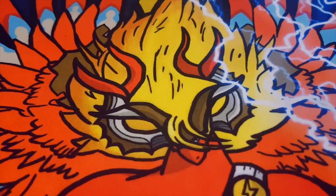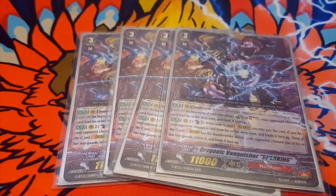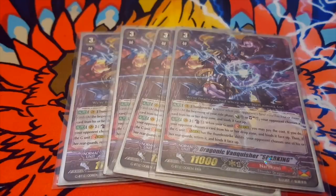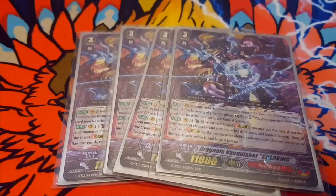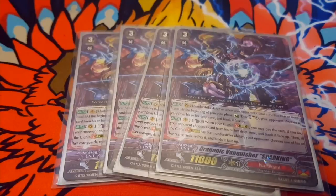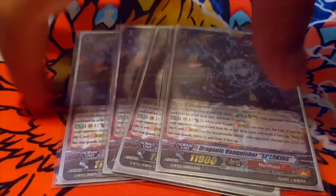Next up we go to Dragonic Vanquisher Sparking. His first skill is Thunder Strike 4: at the beginning of your ride phase, counter charge 1 or soul charge 1, and your opponent chooses a card from their drop zone and binds it face up. Second skill is counter blast 1 when your G unit strides — pay the cost. Your opponent chooses a card from their drop zone and binds it face up. And if the G unit has a Thunder Strike ability, they retire and bind a unit from a rearguard.